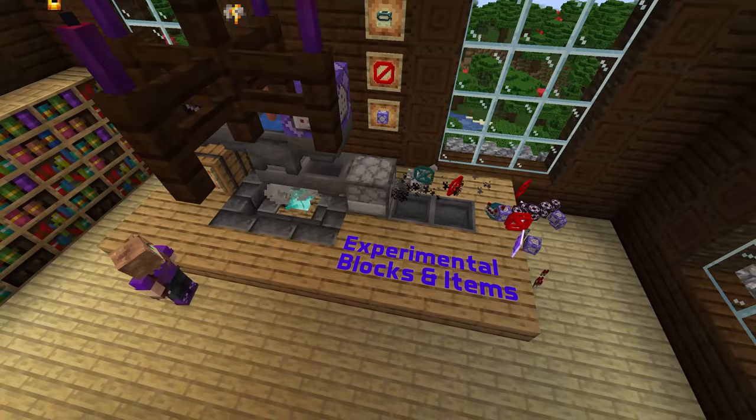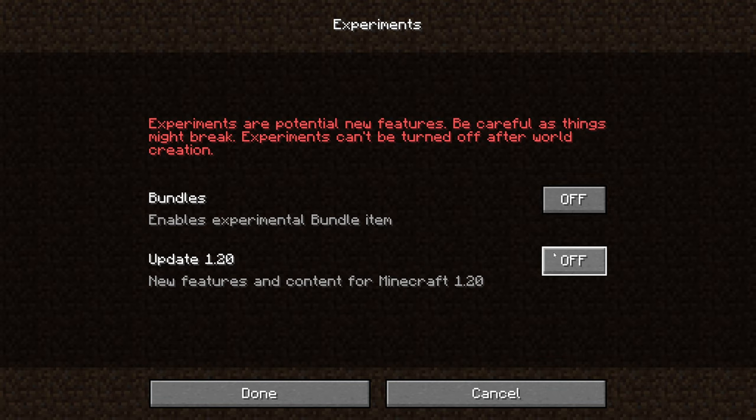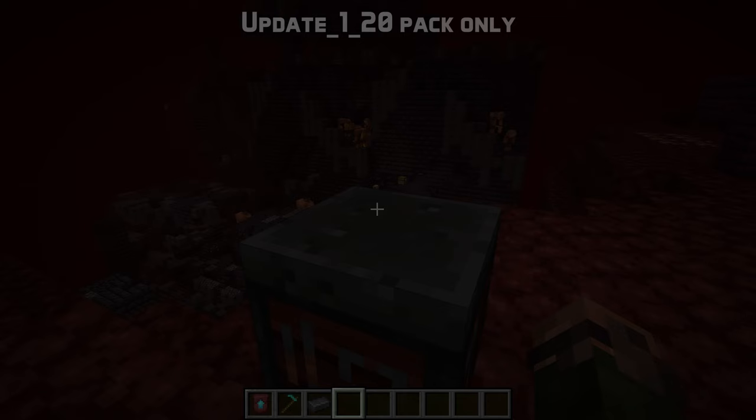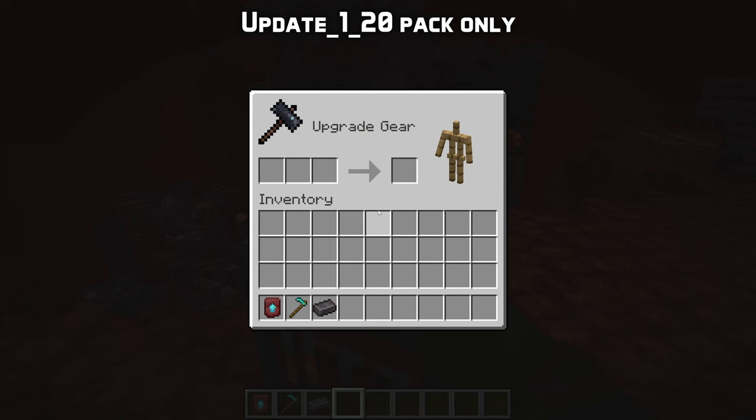There are also many new things and updates for the experimental content for Update 1.20, the Trails and Tails update. The rest of this video is going to showcase things that are only available when the update 1.20 pack is enabled, which you can now also do by going to the new experiments screen in the more tab of the create new world screen.